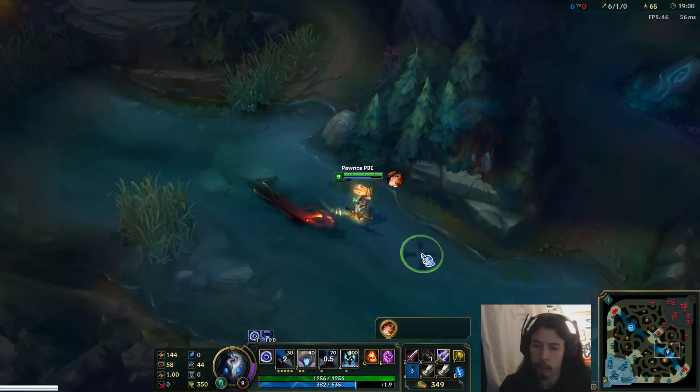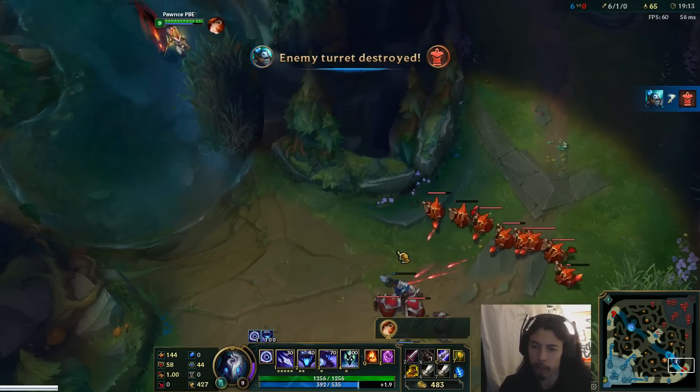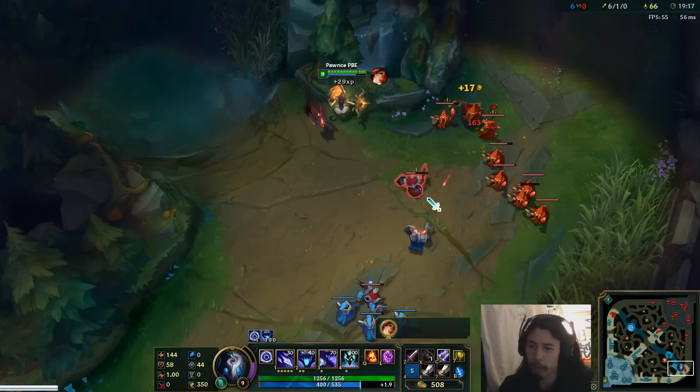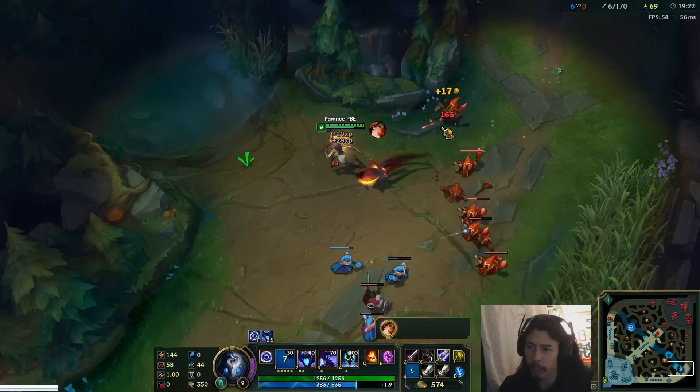Alright, so let's go use our abilities against Misfortune and Killer, like we usually do. Hopefully she shows up — if not, we'll just go to probably the mid lane or something. That's her passive going off there. Taking a bit of damage.